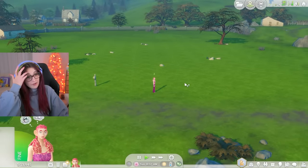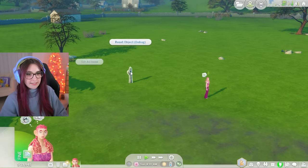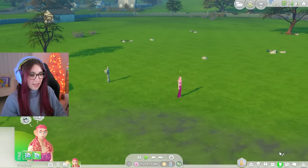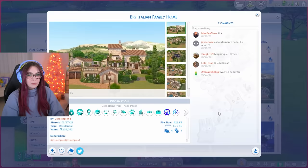Unfortunately my girl does not have a house - that's gonna be a problem. First things first, let's go ahead and alter needs, fill needs in the whole world, and then disable world needs decay so we never have to worry about our needs or anyone else's needs ever again. The second thing we need to do is give her a house. Look at this beautiful house - Jessica Pye!